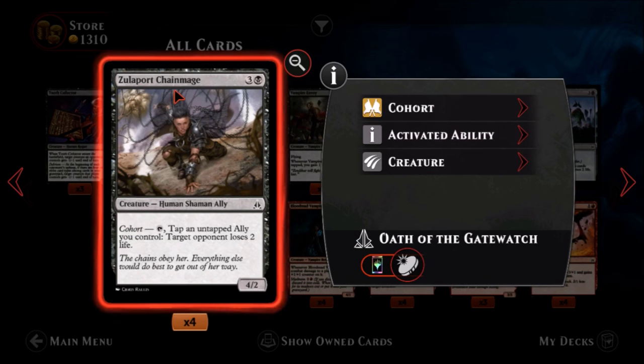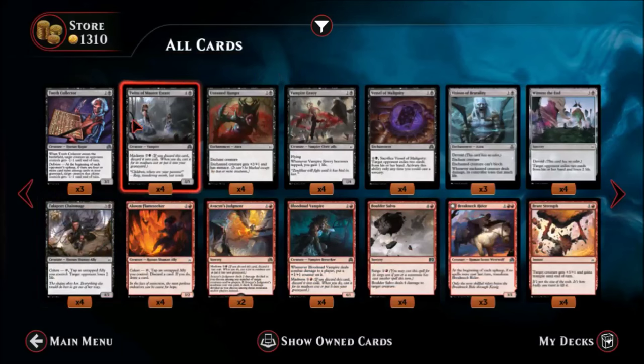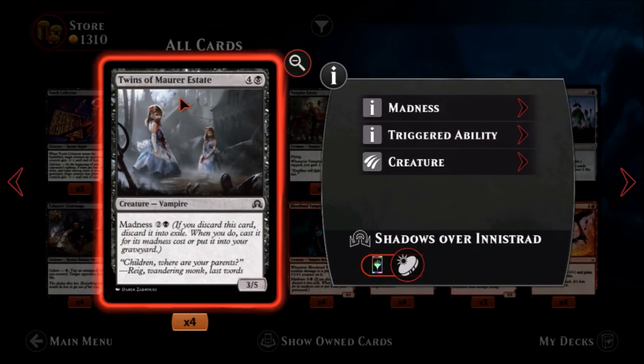Zulaport Chain-Mage — one black, three colorless, a common human shaman ally. It's a four-two for four mana. You tap him plus an ally and target opponent loses two life. Meh — I'll probably pass on this most of the time.